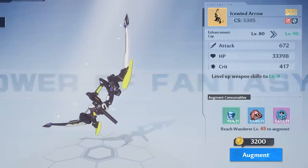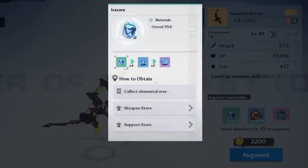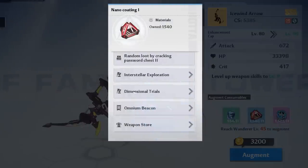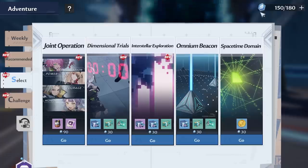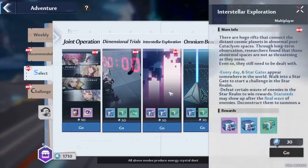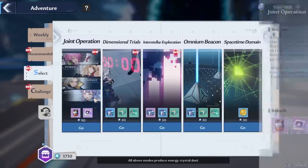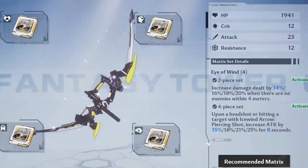Now let's talk about gear and upgrading. You can upgrade your weapons with elemental stones farmed in the open world, plus other materials acquired by progressing or using your stamina. Your stamina system unlocks after shutting down the first omnium tower in the story. Just like Genshin Impact, you can use stamina for gold, upgrade materials, and group operations for matrices — which is the equivalent of artifact grinding.